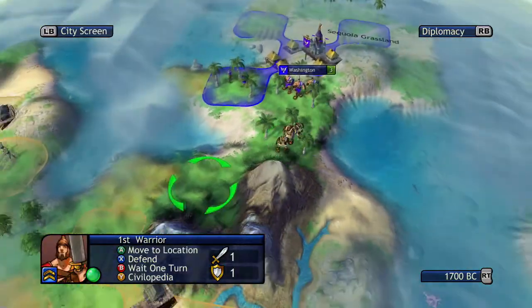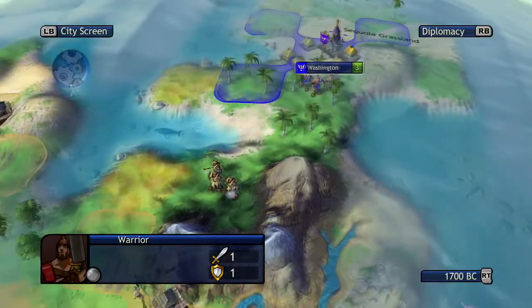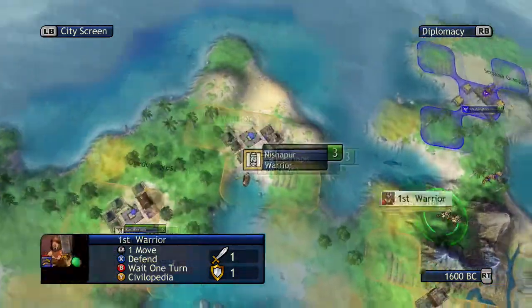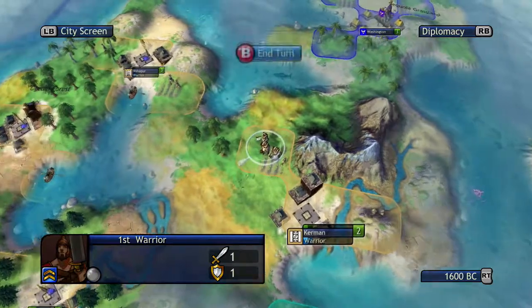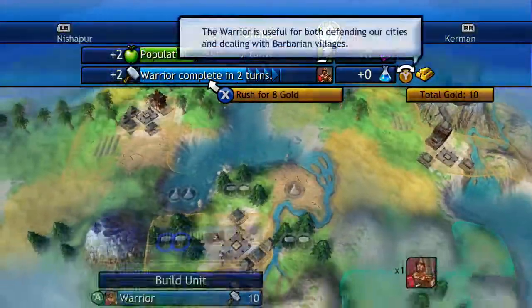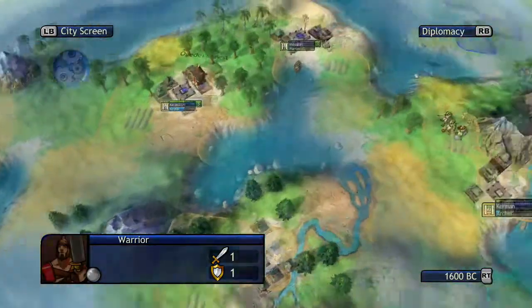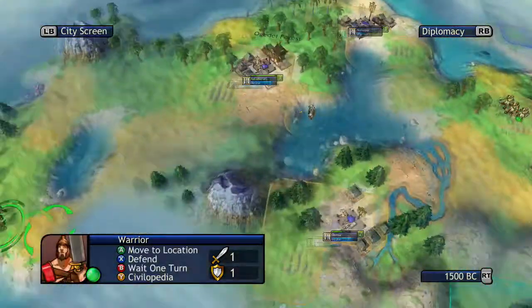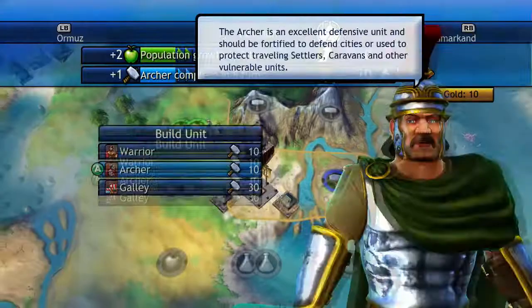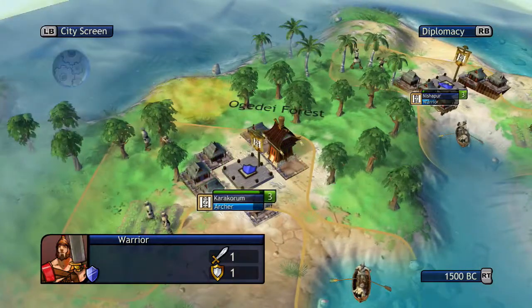Now we're going to get to work on building up our cities. We've got more than enough cities — we just need to protect them and build them up at this point. The Americans are following us — not ideal. The problem is from all that attacking we only have 10 gold. We're obviously not going to be rich like this; we don't get anything from the barbarian villages. I need to make sure all these cities are protected. As long as they have a unit in there, other civs aren't going to attack out of nowhere — they have to at least declare war first.